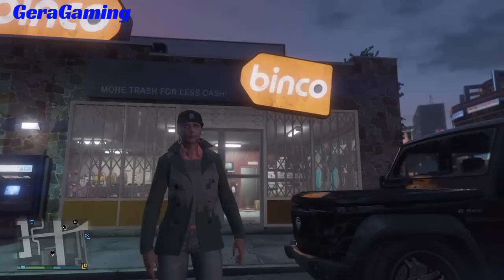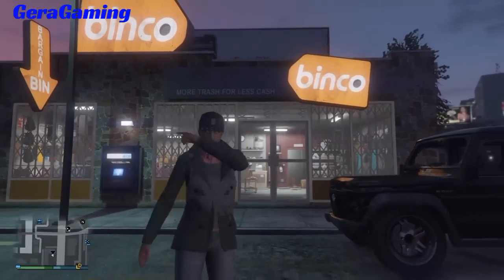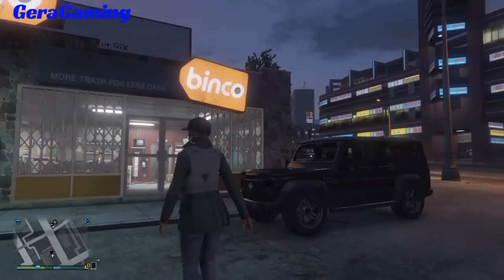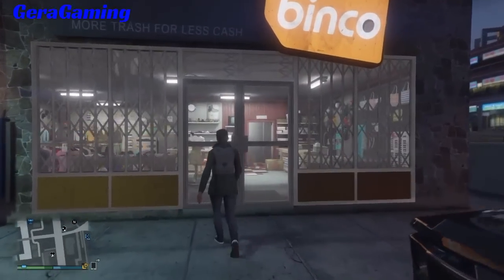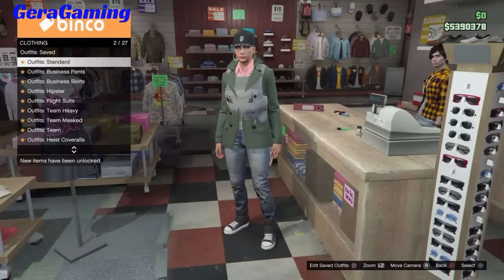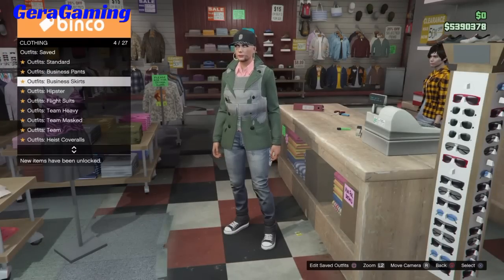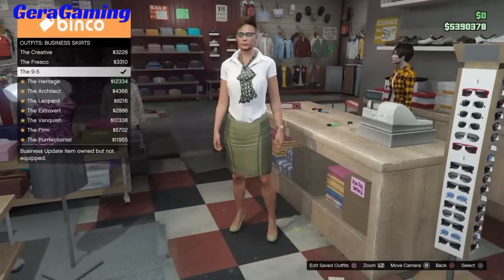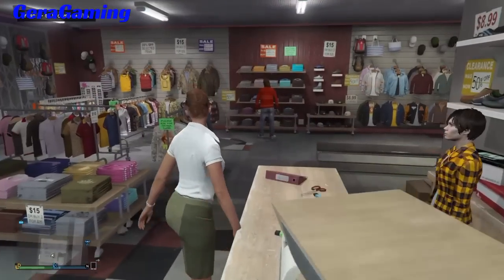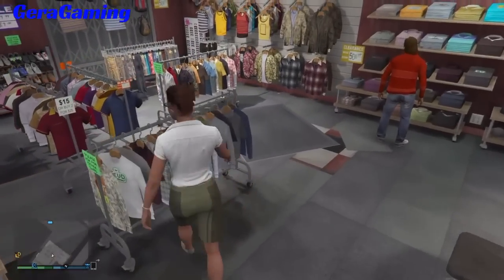The first step is to come to any clothing store on the map. Once you're here, go up to the outfit section and go to business skirts and buy the $95 one — it is this one right here.